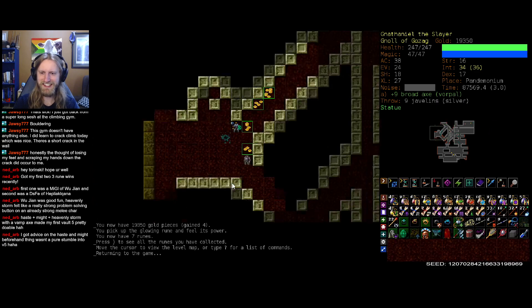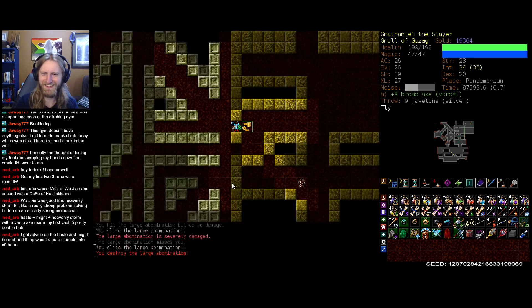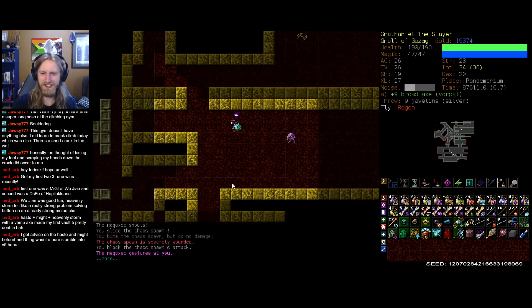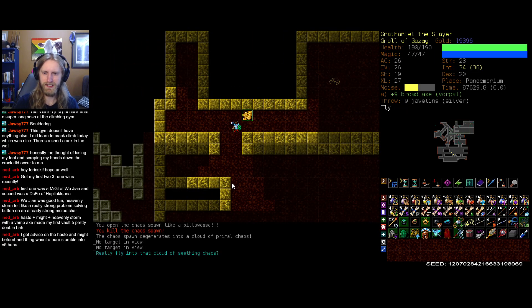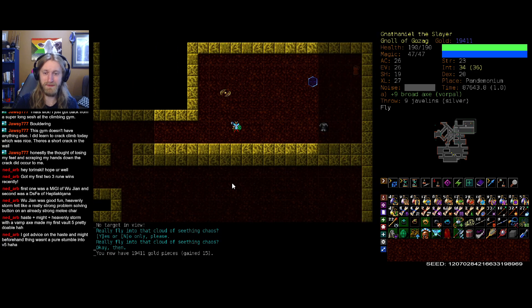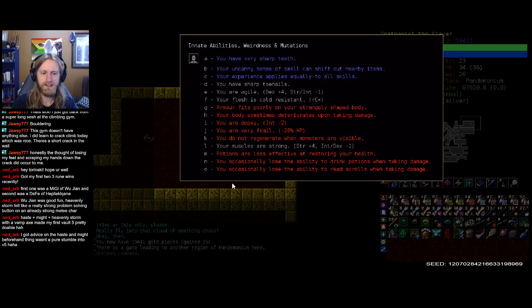Got advice on haste and might beforehand — thing wasn't a pure stumble into Vaults 5. It's still a good achievement though. I always get a little bit nervous doing it on melee characters. I guess we pretty much dealt with it mainly as a melee character even here today, even though we had access to quite a few spells — so definitely doable.